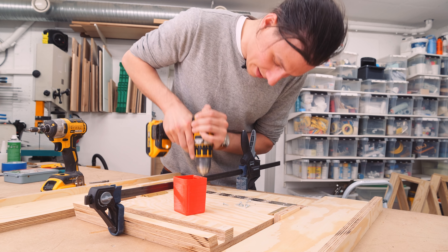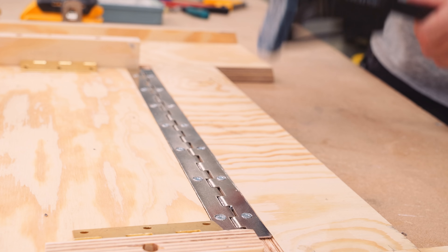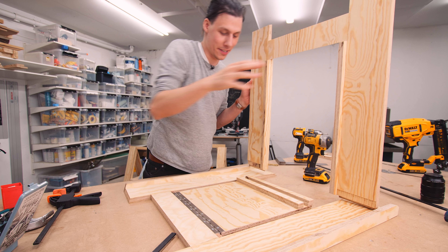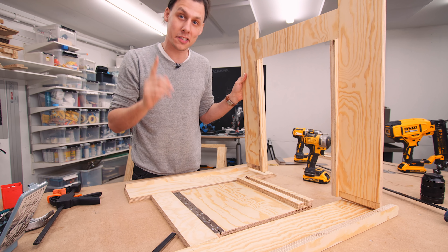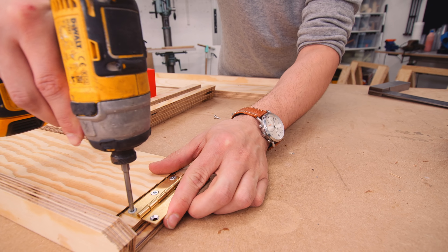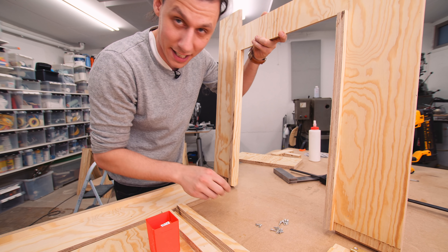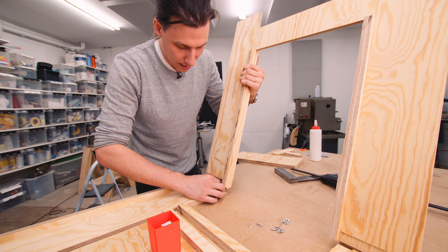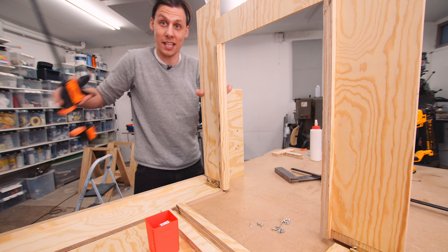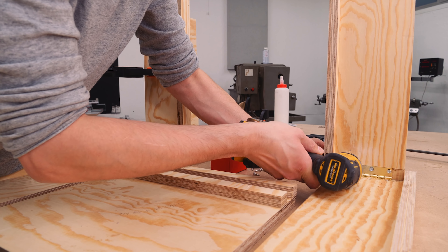I'm countersinking these holes to make everything nice and flush. This works really well, and since we clamped it together it stops vertically. Now I can finally assemble the two main frames. I've attached both hinges flush up against the bottom edge and already countersunk all the holes because I'm using slightly bigger screws than the hinges were intended for. The last step is to attach the hinges to the other side, also flush against the lip. I'm attaching a scrap piece of wood to the back so the frame stays upright while I work.